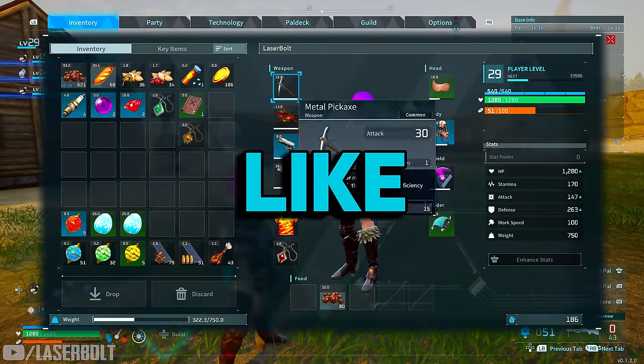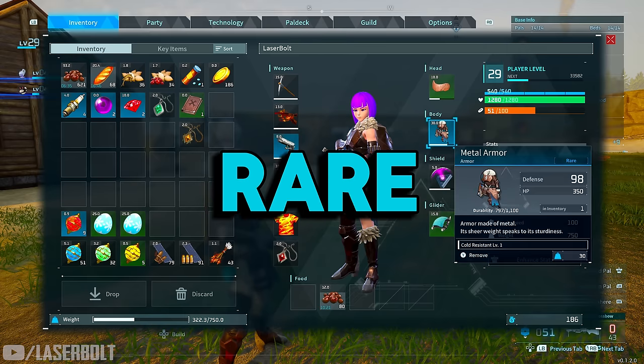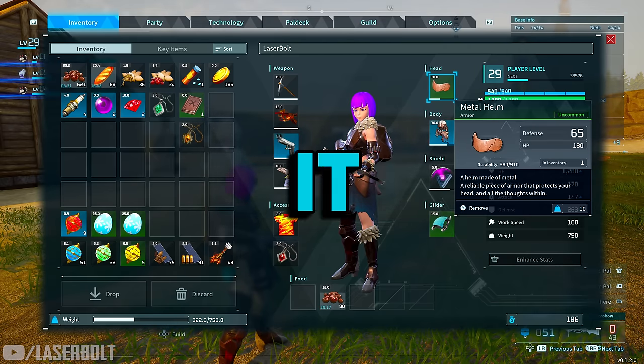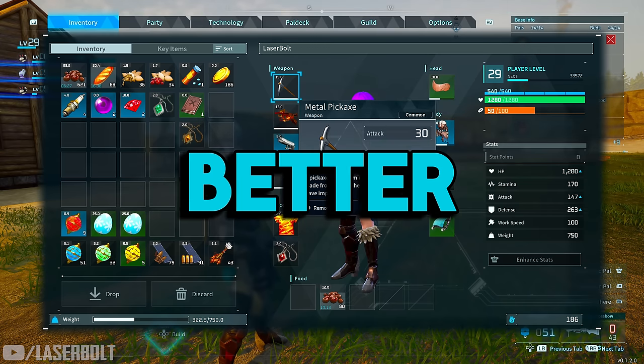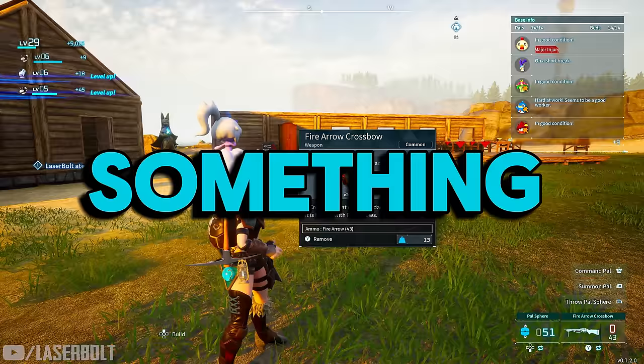Want to be able to get amazing loot like a rare pistol, a rare outfit, maybe an uncommon or rare headpiece, or a better gun or pickaxe - not just common but something different?